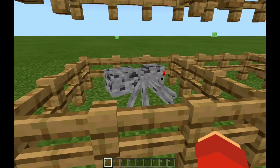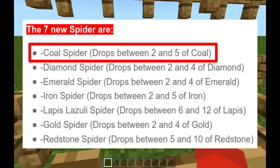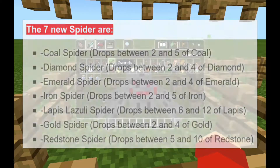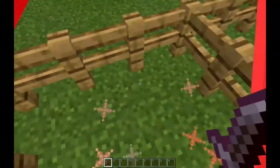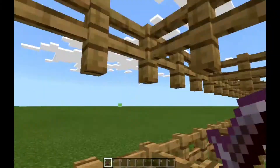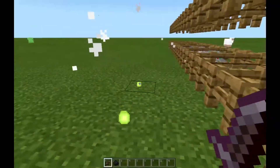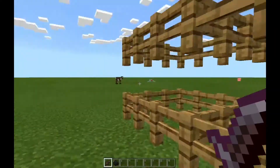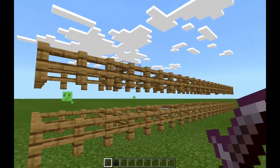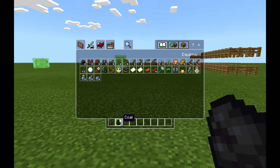The first ore spider is the Coal Spider. The coal spider actually drops two to five coal upon death. I kind of feel bad killing it, but two crit strikes can do it with a stone sword. Oh, it got out — I don't know how to deal with spiders, you need to barricade the top so they won't climb out. Anyway, that gave me two coal. You can also get five coal — I think it's just a rare chance.